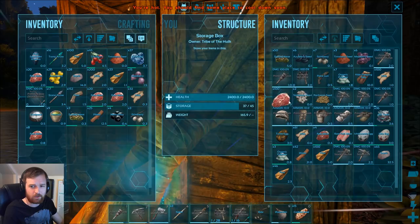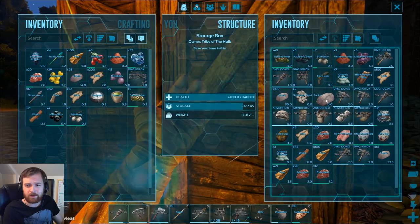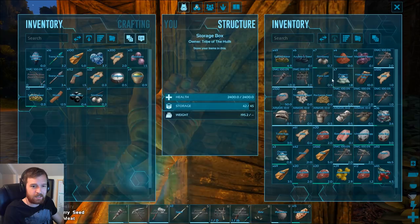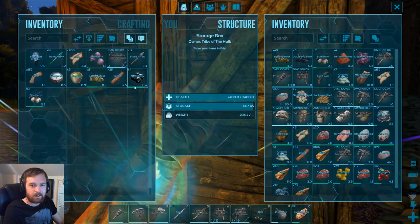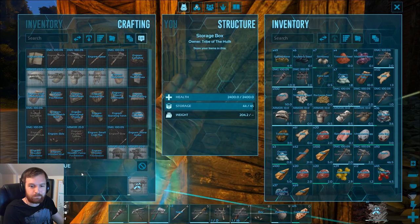We don't really want to be unable to move around. Amal berries, raw meat — we'll basically take everything out that we don't really need. Mejo berries are probably the only thing we will need. Azle berries — don't need. Flint — don't need. Narcotics — yes, we will need. I'll put the hide away. There's the trike saddle — let's make this bad boy. It's going to take a fair while, but it's completely fine.